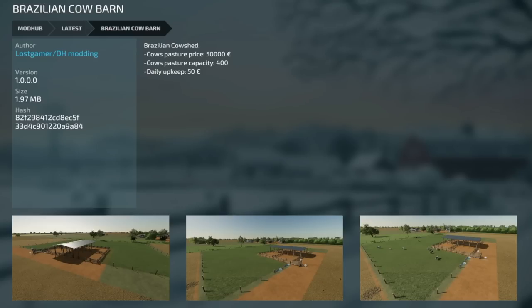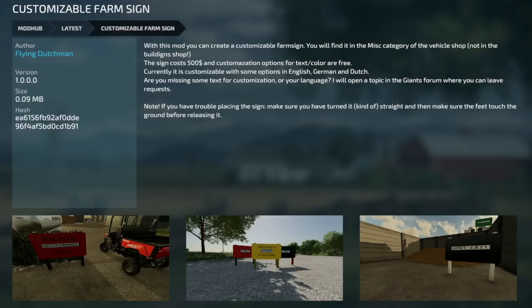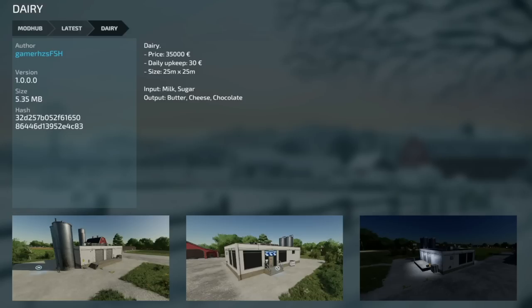We've also got the Brazilian cow barn — this will hold 400 cattle, which is absolutely massive. A lot of people have been asking for large cow barns, and here's one. It's not that expensive either — about 50 grand. We've also got the customizable farm sign. You'll find it in the miscellaneous category in the vehicle shop, not in the building's place. Sign costs 500 bucks, customization options for text and color are free. Currently customizable in English, German, and Dutch, with plans to open a forum topic for language requests. And we've got a dairy — costs 35 grand. Input is milk and sugar; output is bread, cheese, and chocolate.